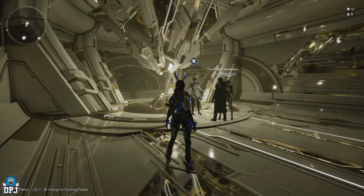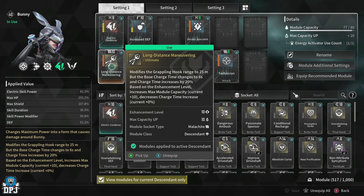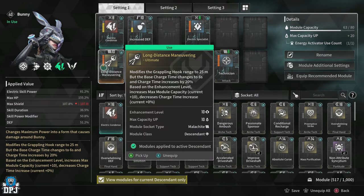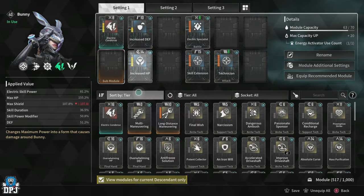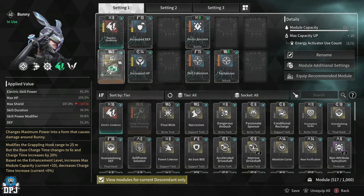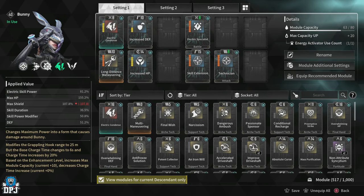Another amazing thing many people probably don't know about these grapple hooks: when you equip them to your descendant, they go into a sub slot, meaning they take up no space. But when you fully enhance them up to level 10, you actually get 10 additional module capacity slots for your descendant. For instance, if I take this off, you'll see my module capacity drops to 70. If I put it back on, it goes up to 80. So definitely make sure you enhance these if you get them, because they give you 10 additional module slots.